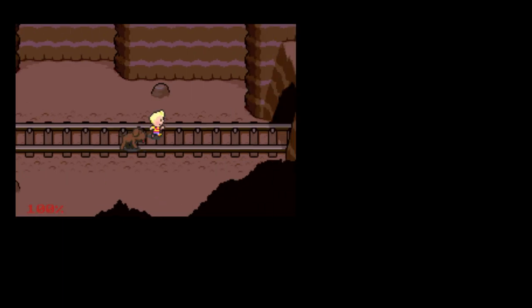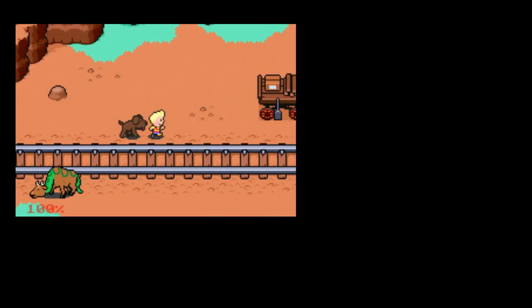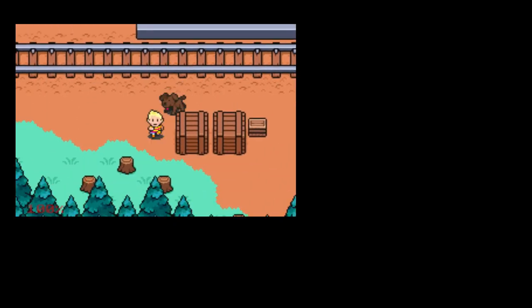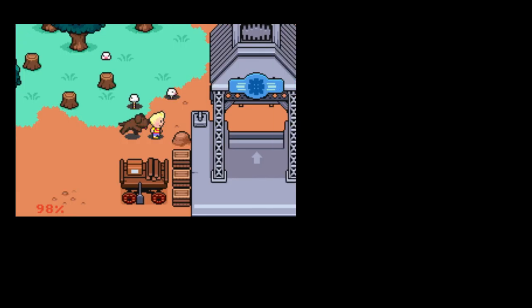Jump! It's a good thing Mr. T told us to be wary of them. And we have Cattlesnake. You can actually fight these, I believe, but there's really no point.